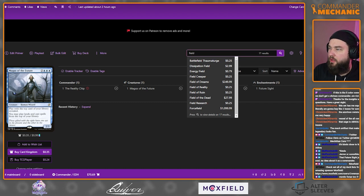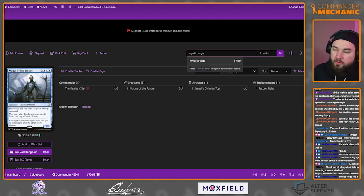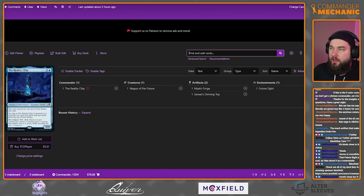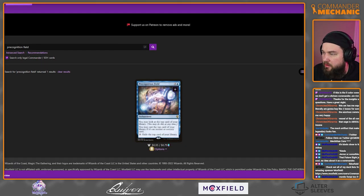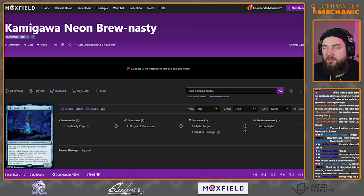Mystic Forge is another option — for four mana you may look at and cast the top card of your library if it's an artifact or colorless non-land card, and you can tap and pay one life to exile the top card so you don't get stuck on lands. Precognition Field also lets you look at the top card but only lets you play instants and sorceries, so it doesn't fully work in this context.